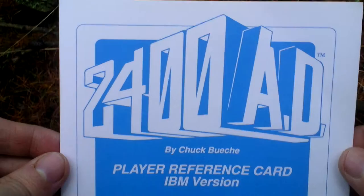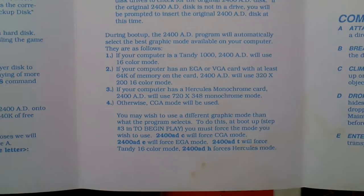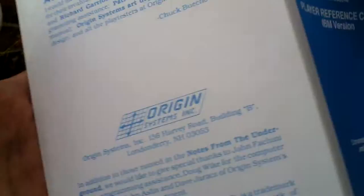Next there is a player reference card for the IBM version of this game — how to begin playing, installation of the game, starting the game, creating a character, commands, directions, the game screen showing the game interface, and acknowledgements. So that's the reference card.